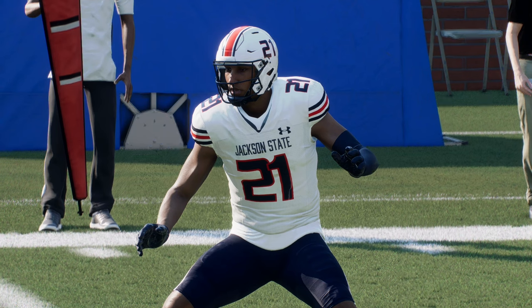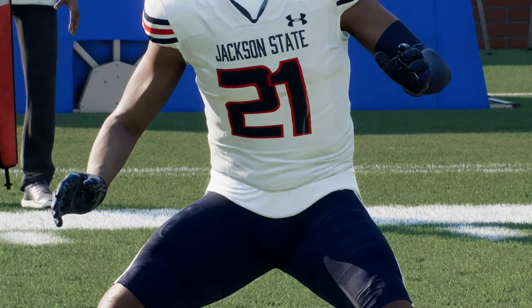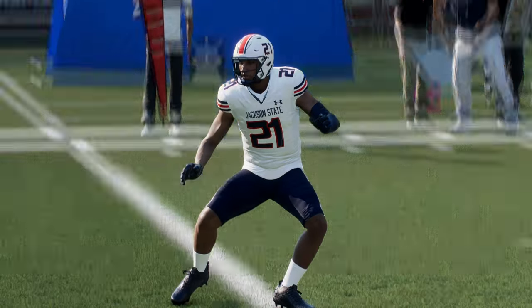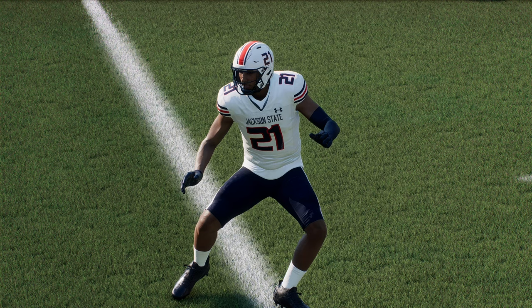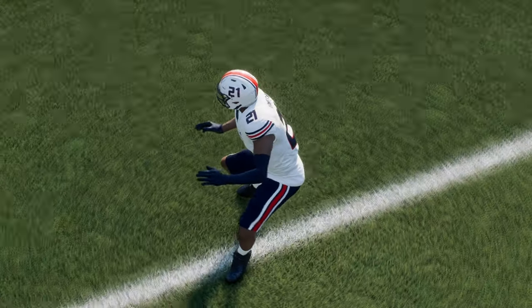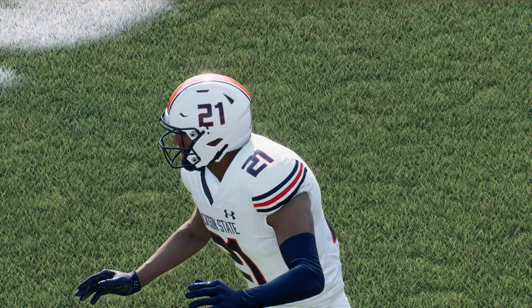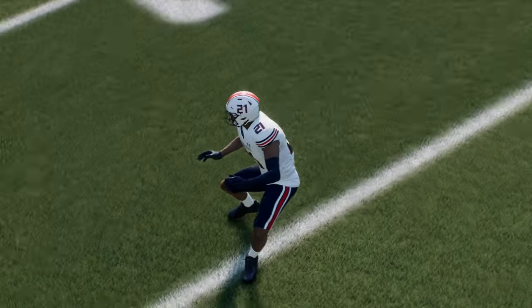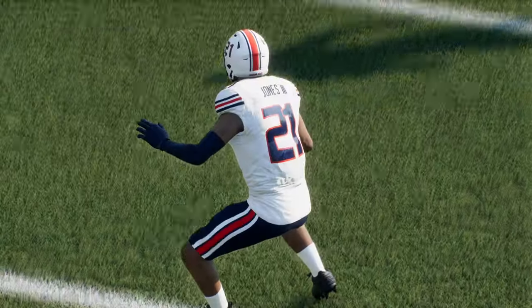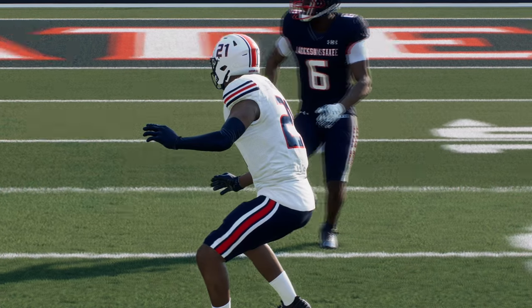I've seen a few people mentioning this online — this number overlapping issue. They are separated on the website, and I don't know why on some numbers it happens. It seems to be the ones that end in one that it happens to the most, and there's nothing I can do to fix it. So unfortunately the helmet spacing is correct, but on the jersey itself it's not showing as correct. This is the away jersey — simple design with the normal stripe on the pants.